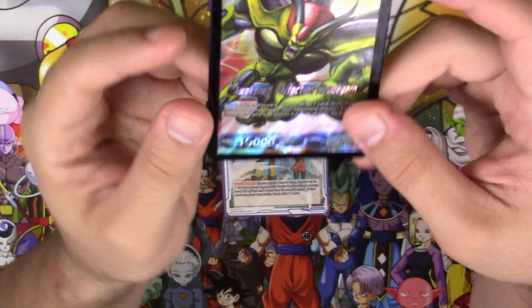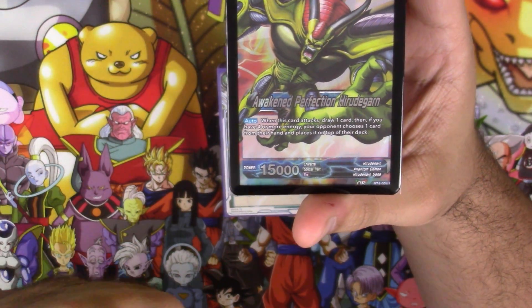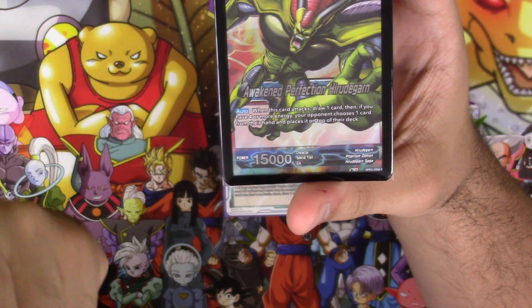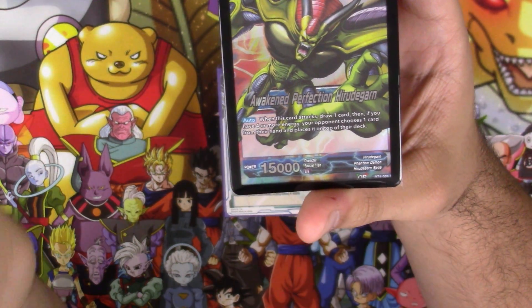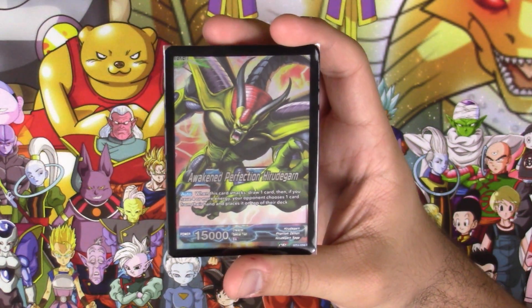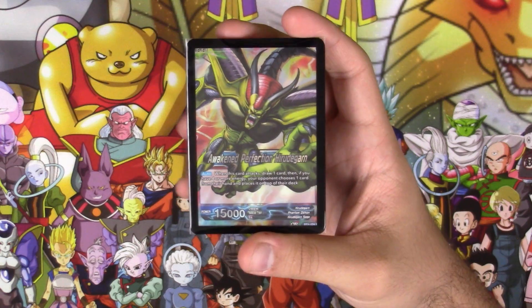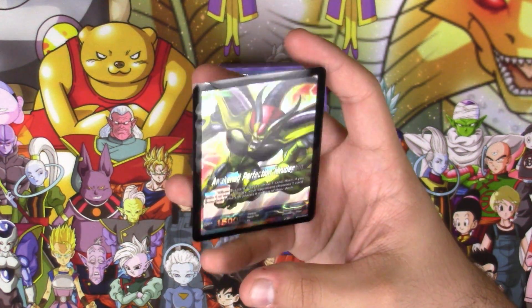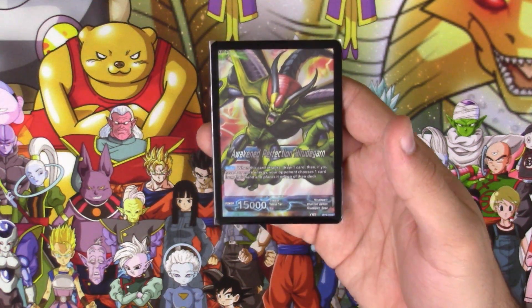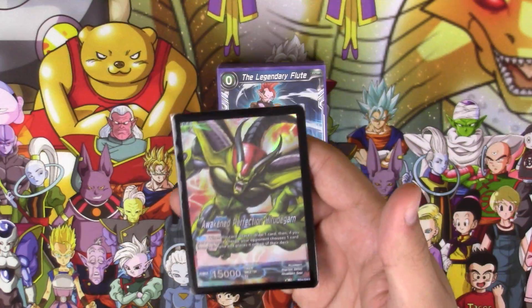He awakens at four energy by untapping two. His awakened side's only skill is when he attacks, draw a card. Also, if you have four energy, your opponent has to choose a card from your hand and place it on top of their deck. Honestly, this won't come up too often — a little bit more now that we have Flute at just one and we can't do the turn 2 kill every game — but you're still going to be killing your opponent by turn 2 a lot, so that second party auto won't come up much, but it's something neat to have.